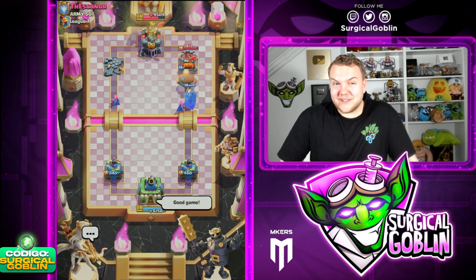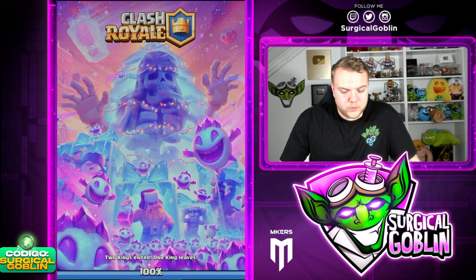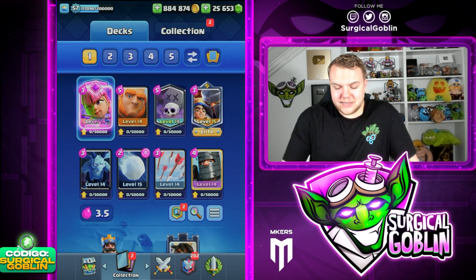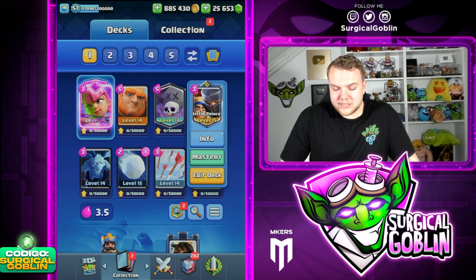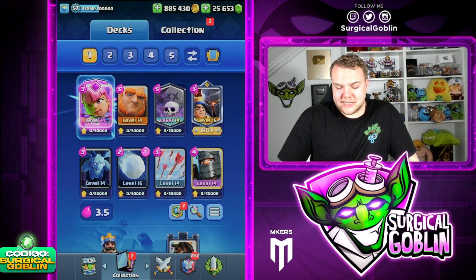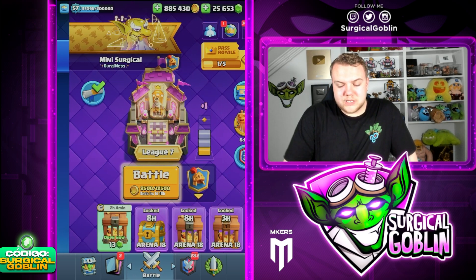Very good win there. Talking about Goblin Giant — we just faced one. Not that easy in my opinion, because as I said, we don't have a really high DPS dealer in this deck. Of course, Little Prince once it starts shooting more and more it deals more damage, but in general I would say this deck doesn't have a really high DPS unit or troop. So you do need to watch out.